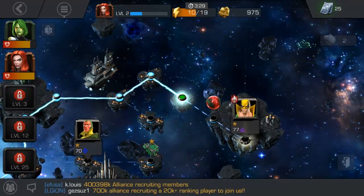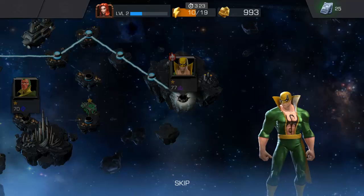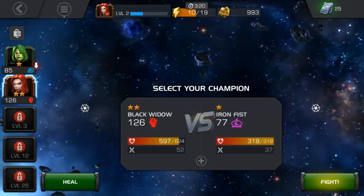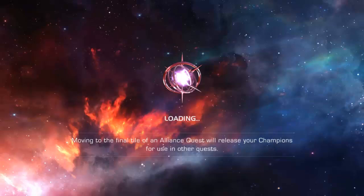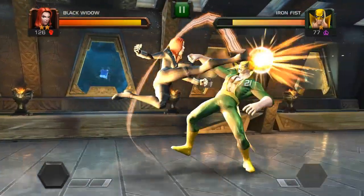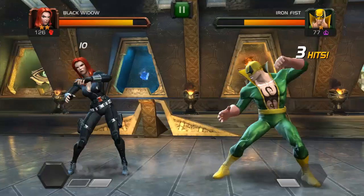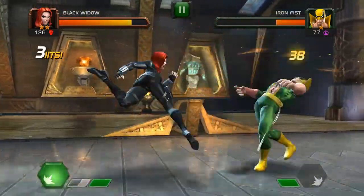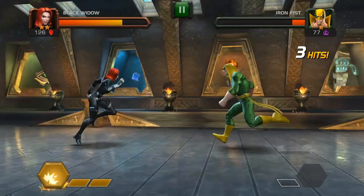Moving on to the next one — we got another box. Incoming transmission, health potion unlocked. This is going to be the final fight — Iron Fist. Let's use Black Widow. I'd like to try to use that second skill if we can actually get to it, because this guy doesn't have a whole lot of health. I want to build it up — come on, build up! Hit me one time — thank you! Okay, here it is — that was cool!